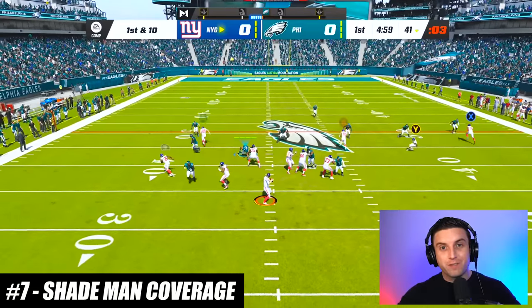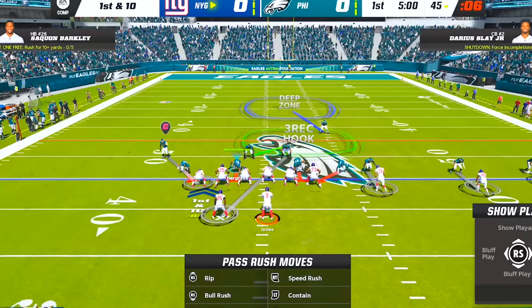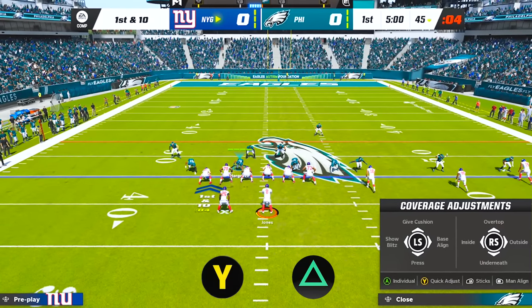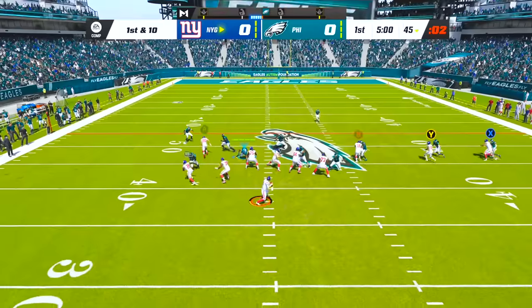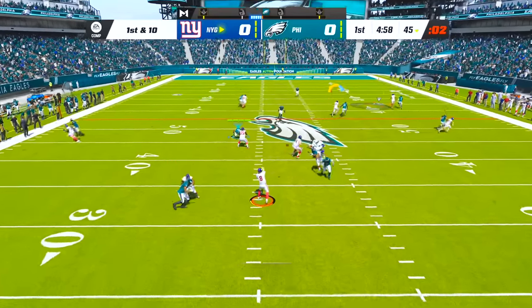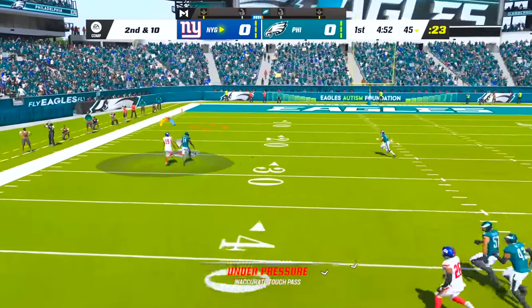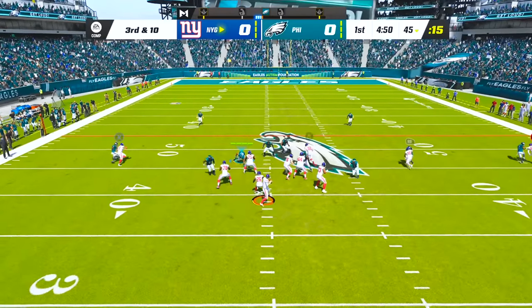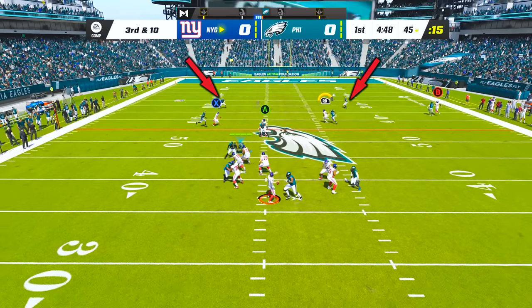Shading your man coverage in different directions will drastically change how your defenders guard receivers. To shade your coverage, just press R1/RB and Triangle/Y, then point the right stick in the direction you want to shade. Shading outside will help your defenders guard outbreaking routes like corner routes significantly better. Shading up will protect against getting beat over the top, and shading down will tell your defenders to play underneath the receiver, so in that case it's smart to have safety help over the top.